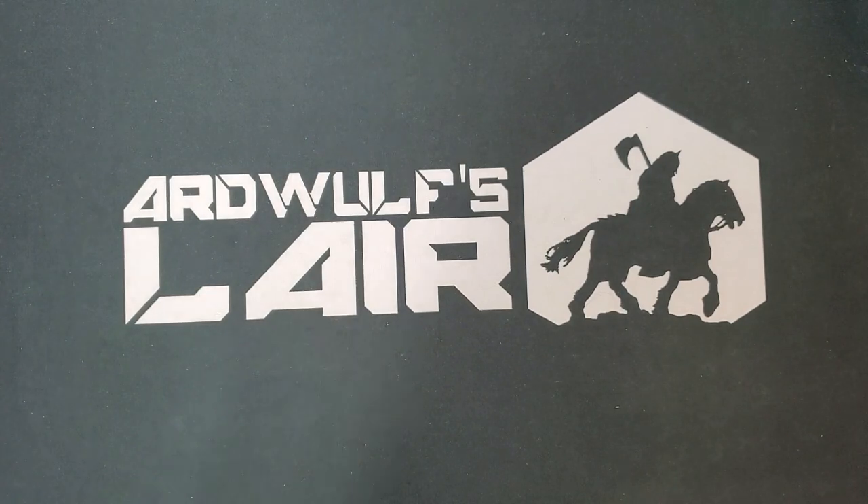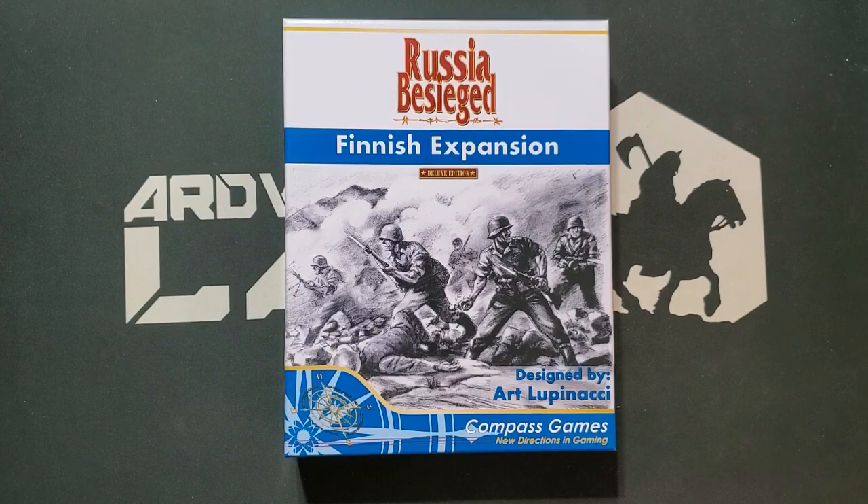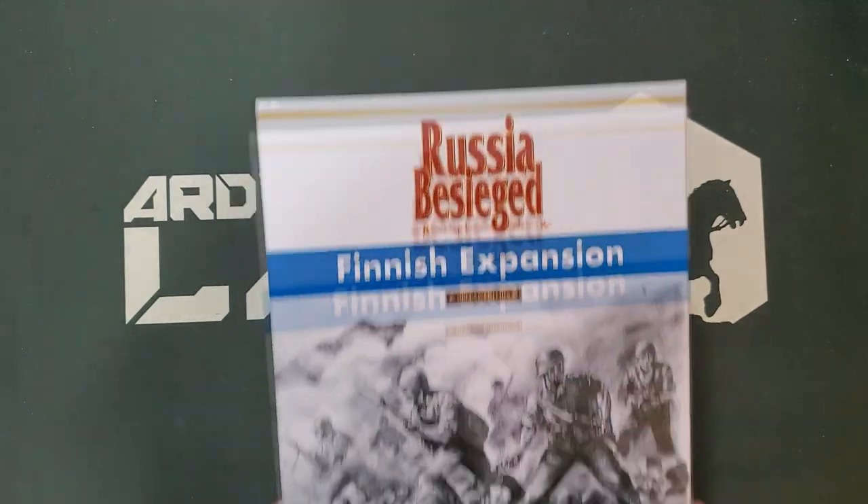Now let's talk about what I picked up from Compass that isn't magazine games. At the top of the list is the very newest release: Russia Besieged, the Finnish expansion. One would have hoped for a more evocative name, but it nevertheless has tons of stuff in it. Anybody who considers Russia Besieged their main East Front strategic game is probably going to want this. There's an expansion map, booklets with additional options, scenarios, historical notes, and a bunch of other material. I'm reasonably impressed with what I see here.